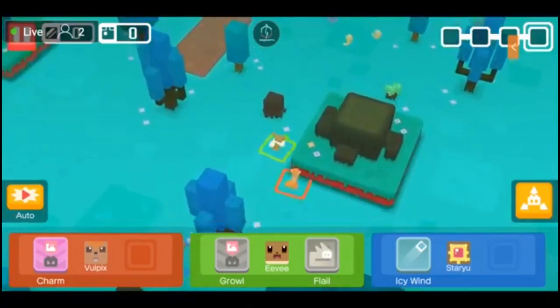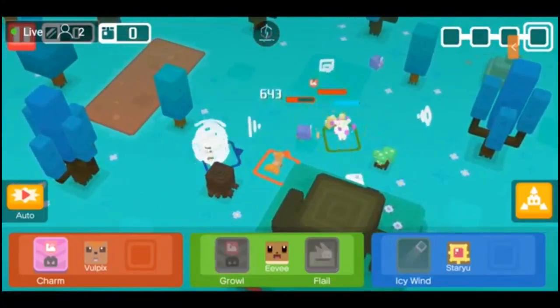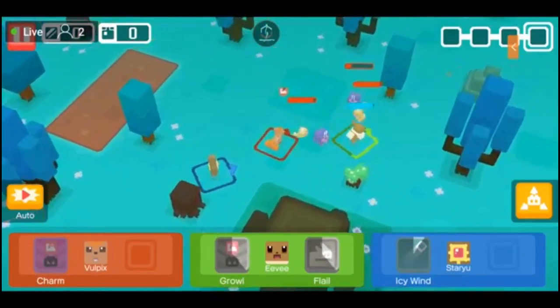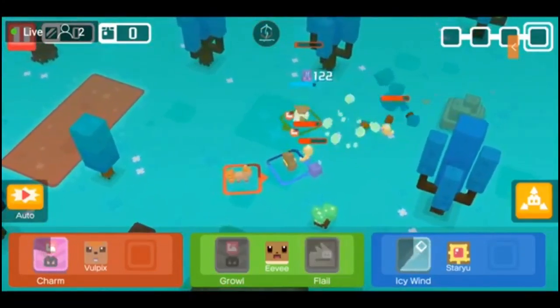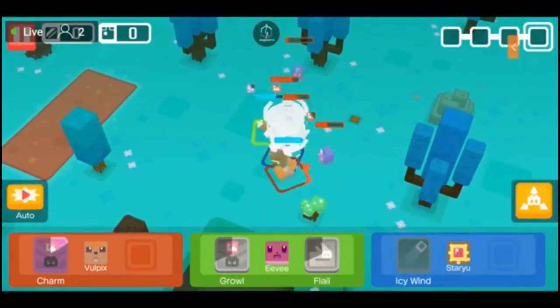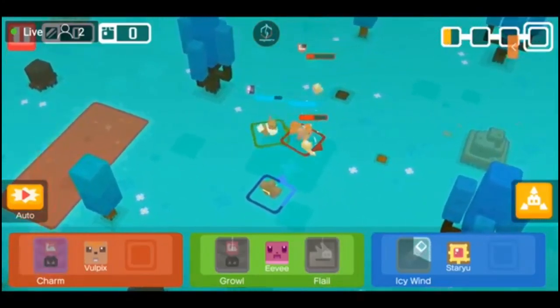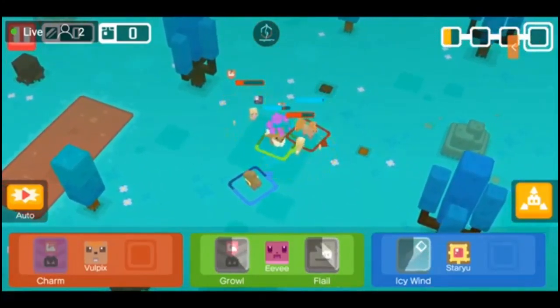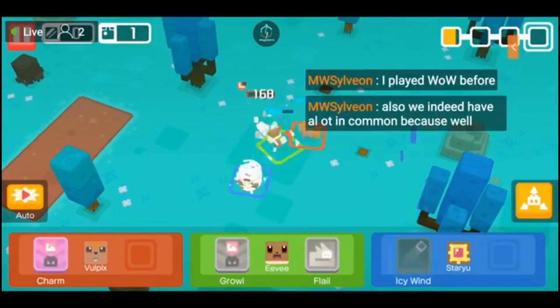I can't put this on auto — I'm going to have to do this myself. Let's start off with a massive Growl here, Icy Wind into a Charm. Vulpix, you're going to need to learn an additional move if you want to go ahead and be competitive for me. I'm using you because you're cute and I really like Vulpix, but besides just being able to use Charm, you're going to have to be able to do some more damage. So hurry up and learn a move.